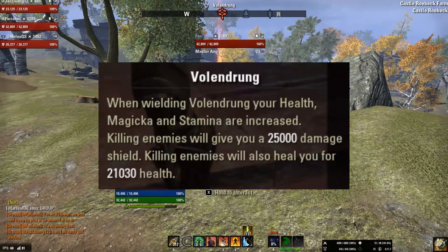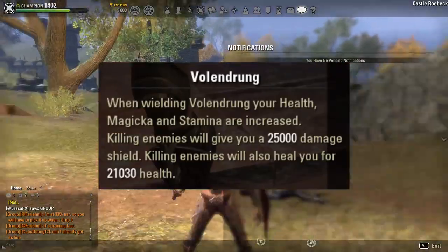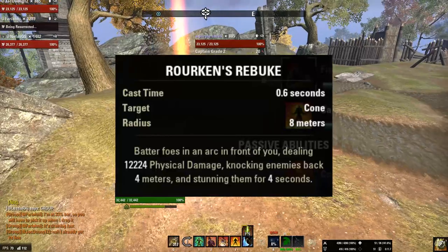In terms of the skills and buffs granted to you, you get a decent boost to your maximum health, stamina, and magicka, along with the ability to gain a shield when you kill a player, and also health restoration.